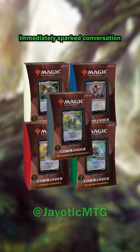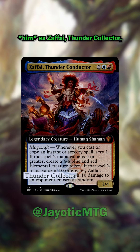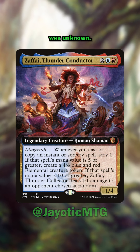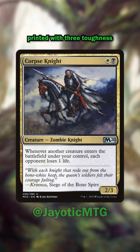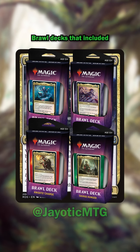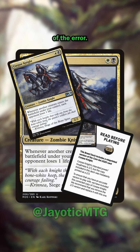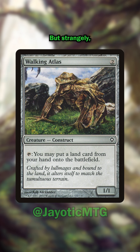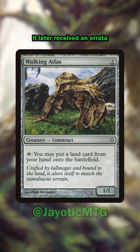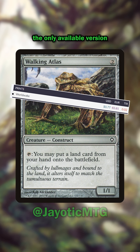The Strixhaven Commander decks immediately sparked conversation with a major error on Zaffai, Thunder Conductor. Her Magecraft ability refers to her as Zaffai, Thunder Collector, so for some time the card's official name was unknown. It was later confirmed to be Thunder Conductor in an Oracle Update article. For some M20 releases and supplemental products, Corpse Knight was incorrectly printed with three toughness instead of two. Oddly, the Throne of Eldraine Brawl decks that included the misprint were bundled with a corrected copy of Corpse Knight, as well as an info card notifying players of the error. Finally, Worldwake's Walking Atlas has all the markings of an artifact creature, right down to the artifact border, but the artifact type was omitted from the card. It later received an errata to add the missing card type, but since it's yet to be reprinted, the misprint is the only available version of Walking Atlas.